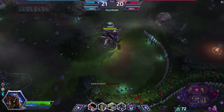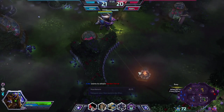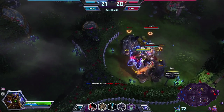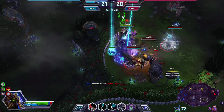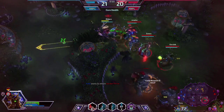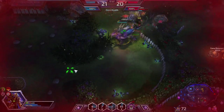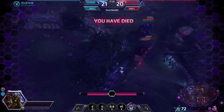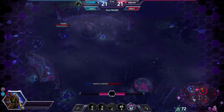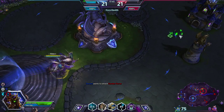Gonna get a camp over here. There's the enemy Anub'arak — I'll follow him. Once again, I have screwed up pretty badly. I don't think I'll be able to get out of this one. Oh well. I'm up instantly because of my Rewind of the Storm talent, whatever you want to call it.